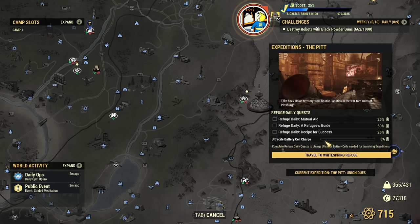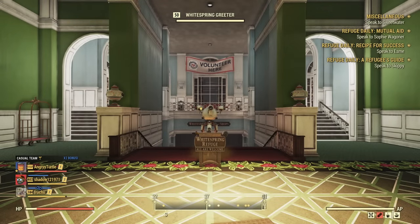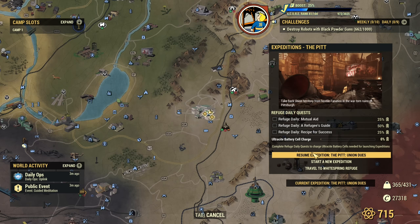As you can see, the battery is now depleted. Travel to Whitespring Refuge and leave the active expedition. Now we are back inside. Open the map, click on the sign, and the Ultrasight battery cell is empty. You have an additional option: Resume Expedition — even though you did nothing, this is saved. So you can resume the expedition and start a new one later.